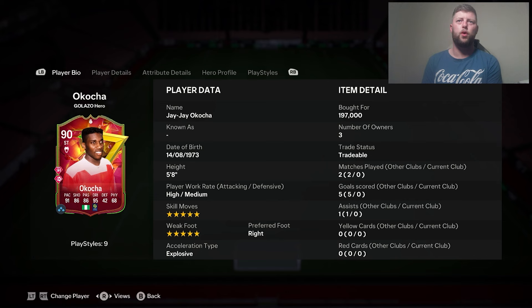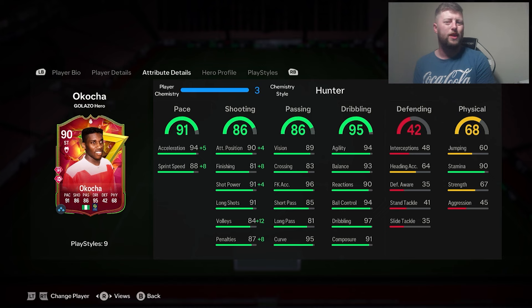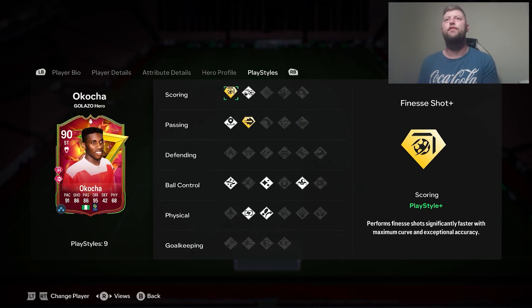Why they couldn't have made him at least a 91? But in terms of positioning, we've got CAM, right mid, or striker. He is obviously for Liga Gunn for this version, and he does have finesse and pinged pass as the two player style pluses.